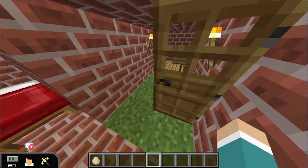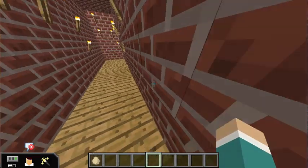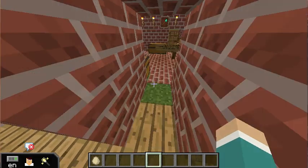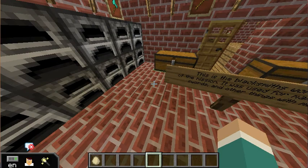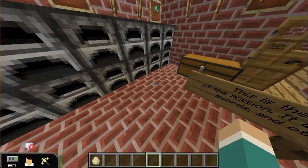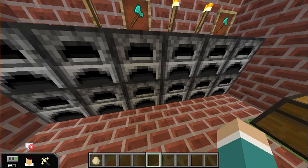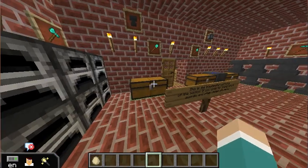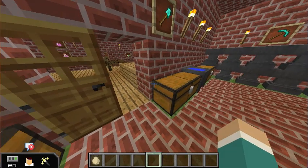Next I'll be showing you the workshops. The first workshop is the blacksmith. Here they made all the things out of metal — stuff like weapons and armor and things like that, as you can see on the walls. The furnaces are here so they could smelt metal, and the anvils are here for making metal things.